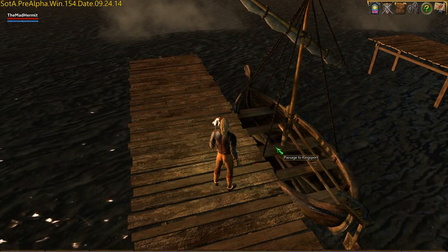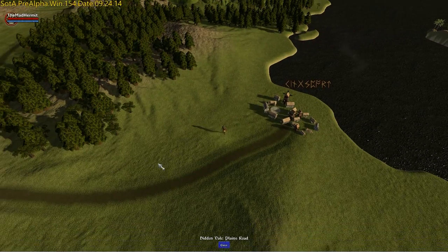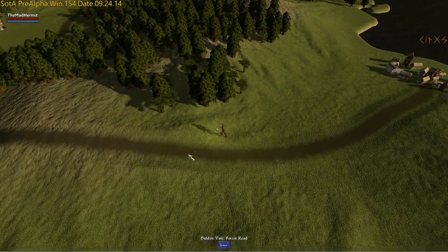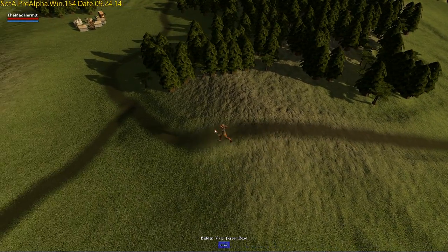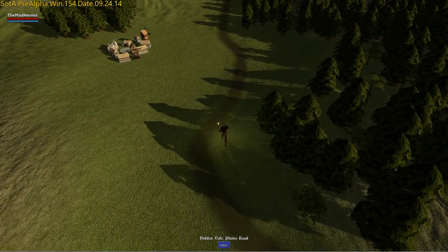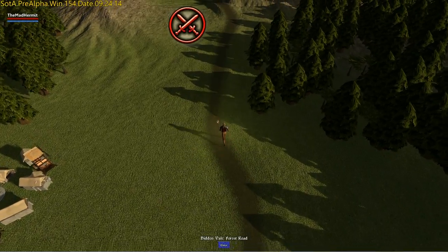Once you're done, you're going to head back to the skiff that brought you here, which will take you to Kingsport. From Kingsport, you will exit the city, which will take you on the Overland map, and you will journey northward to Owl's Head. There we'll be using the Lunar Rift to take us to Virtus Pass, our final destination.